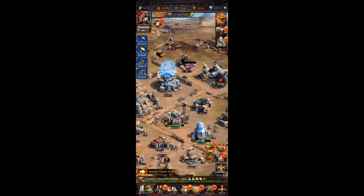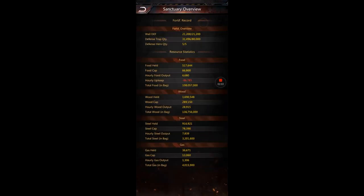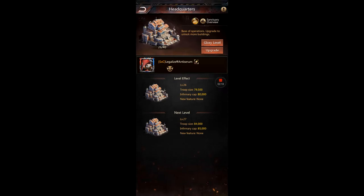Come to your sanctuary overview and you can see the resources you have in your bag — that's ideal, it's completely protected there. I'm very bottom-heavy on the stats, but it's safely in the bag.